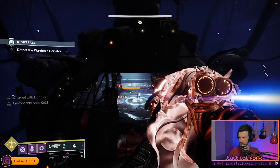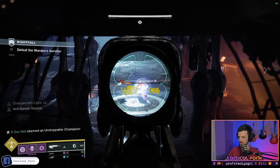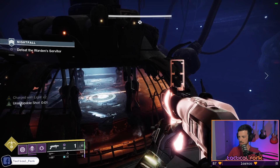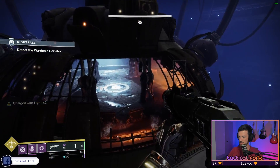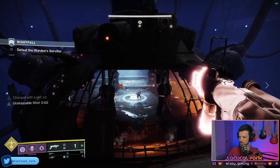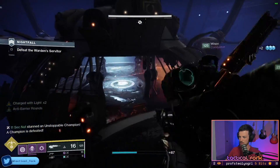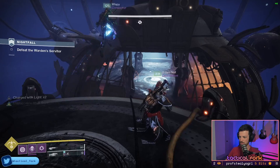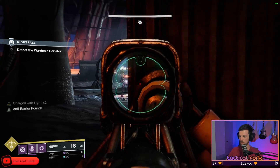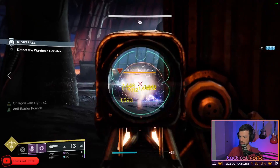Additionally, you want to make sure your fireteam is packing super DPS loadouts. That's all this boss encounter is — one massive DPS check. I'm running bottom tree void on Hunter, mostly to use with the Omnioculus exotic chest piece for team invisibility and damage resistance. It came in handy on the way to this room, so forgive my personal DPS output here. Accompanying me, our fireteam had an arc warlock with Chaos Reach and Geomag Stabilizers, along with an arc titan with Thundercrash and Falling Star. If you're only concerned about DPS, maybe consider golden gun hunter with Celestial Nighthawk — food for thought for you and your fireteam.